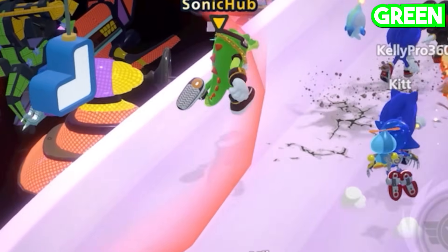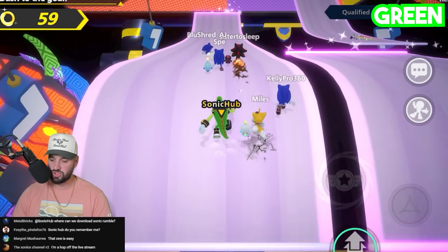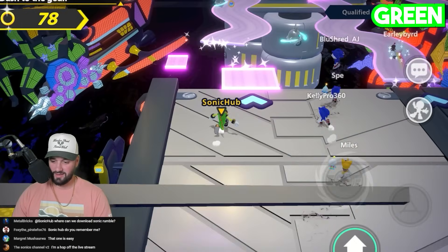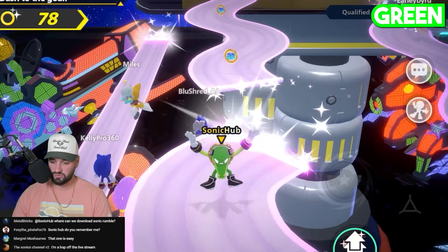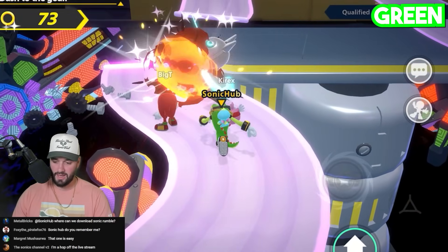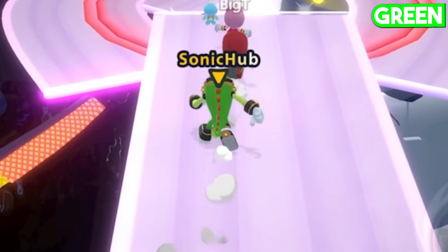Let's go Vector! I really love that you can play with all the characters — port this game to consoles. We jumped over all the green right there, that was real close. There's green right there but they got it for me. We got to go slow — get out of my way, stop pushing me. That Amy just got hit. We dodged all the green again.